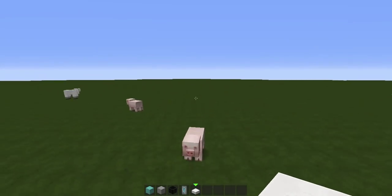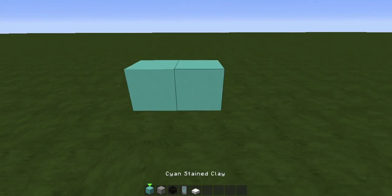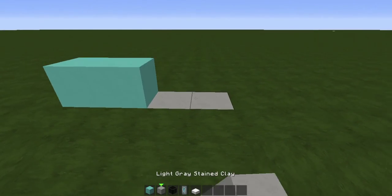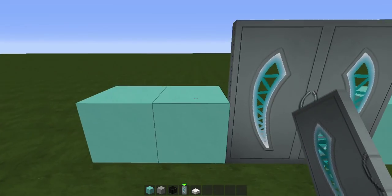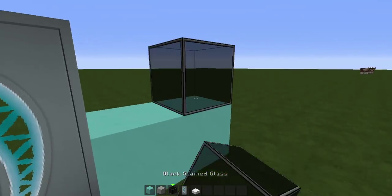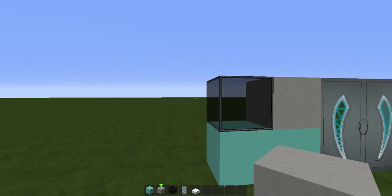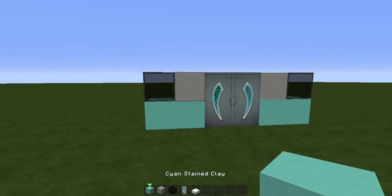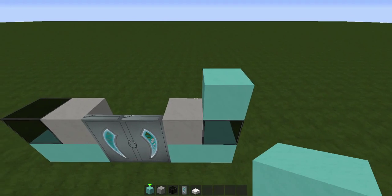We're gonna do one, two — skip it — and do that. One, two, like that. Then right here it's gonna be some glass, glass, gray clay, and gray clay. So it's gonna look like that at first, and then on one side you're gonna go up one block.